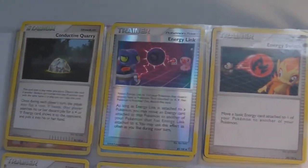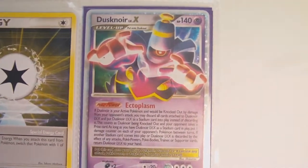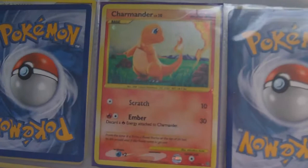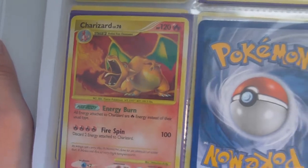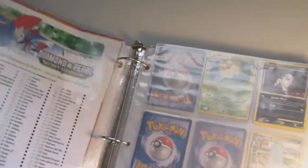And the trainers, and the Level X's. So I still need two Level X's here. We have the reprints - I need Charmeleon - so I have these two, very cool. And I have none of the shinies, so there are three of those. And that is my Stormfront set after the booster box.